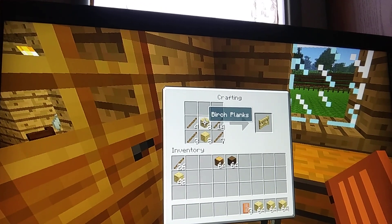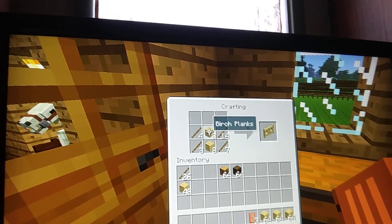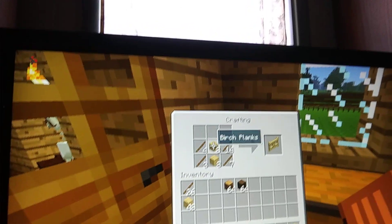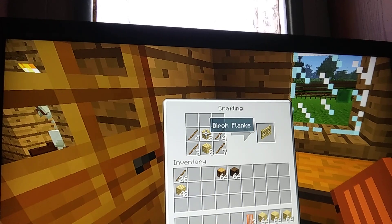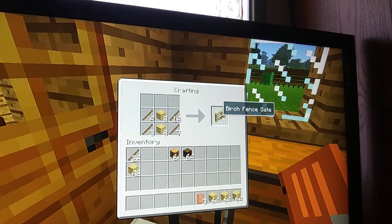Put your sticks on the outside, birch planks in the middle. If you do it in a stack of two, just like I've got here on the crafting table, it will give you a birch fence gate.